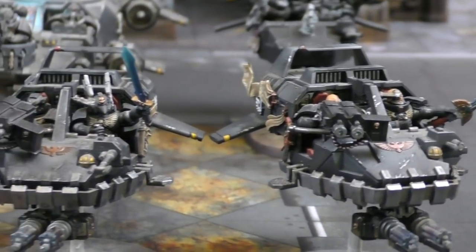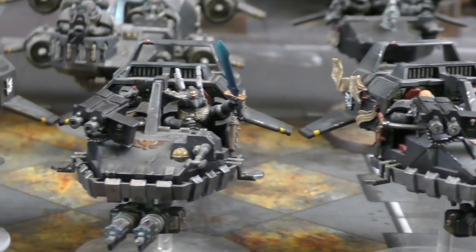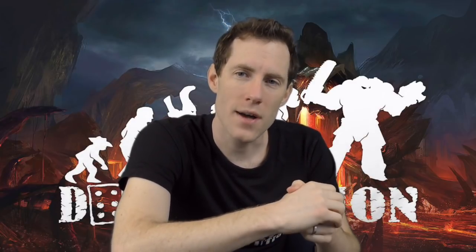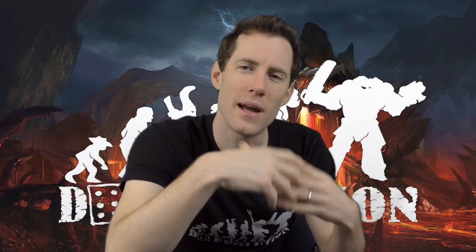First off, let's talk about Talon Masters. I think this is probably the best unit in the book and something you're going to see two to three of in each Dark Angels army because they're just so good. They're character speeders, which means you can't target them, so they're likely to be shooting all game. The plus six inch range means they can stand off with 30 inch assault cannons.